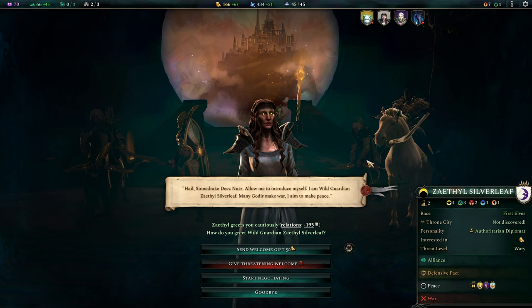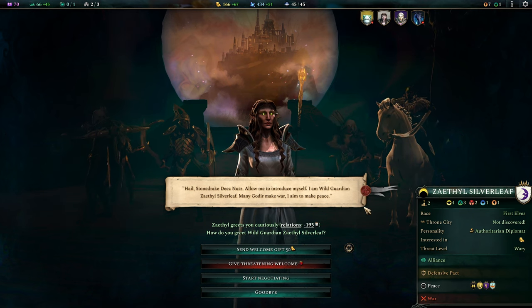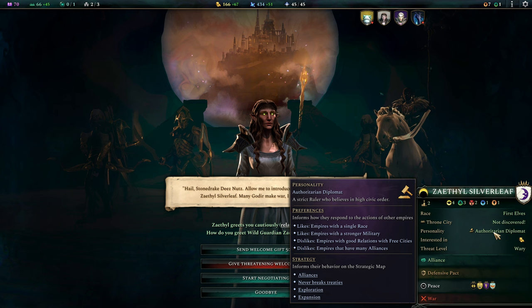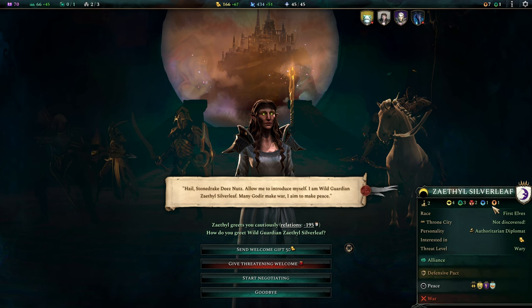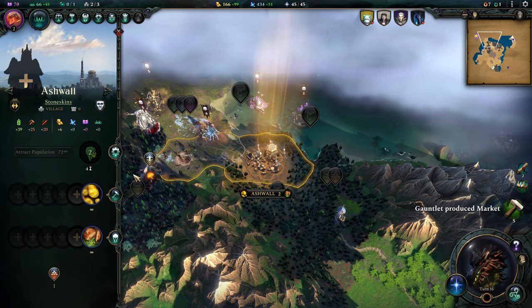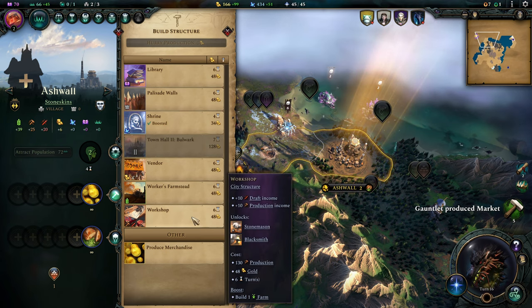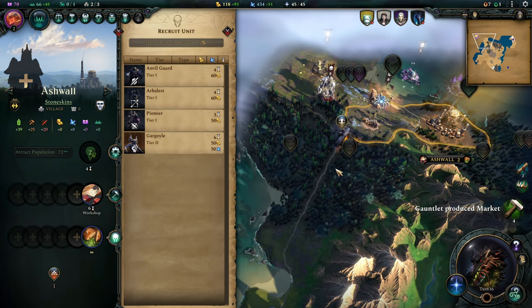We have met Azathil Silverleaf — minus 195 relations. I'm not going to give them some gold. They're an authoritarian diplomat, so they like people with stronger militaries and don't like empires with lots of alliances. We should be okay with this person for the most part — they are good with a large variety of affinity as well. We've actually found their capital city already — Ashwall has been founded. I think our best choice here is probably a workshop so that we can get some buildings rolling quicker. Not sure I want to start building units up here quite yet.